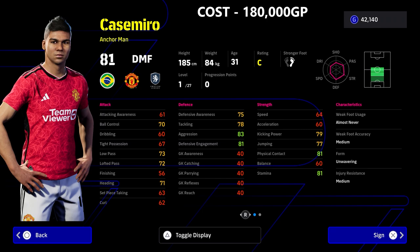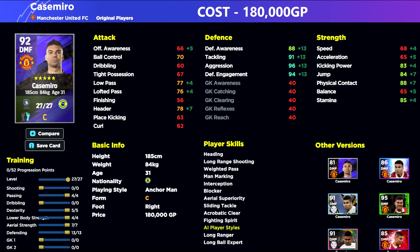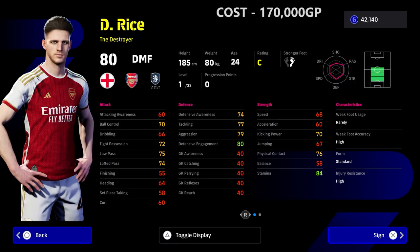Casemiro is probably top three or four in the game, but I do think the guys ahead of him are better. When we look at his training, for 180,000 GP you are getting a lot of bang for your buck as a DMF anchorman. He's got everything in defense and really good passing ability for a DMF that's going to be disrupting the ball.